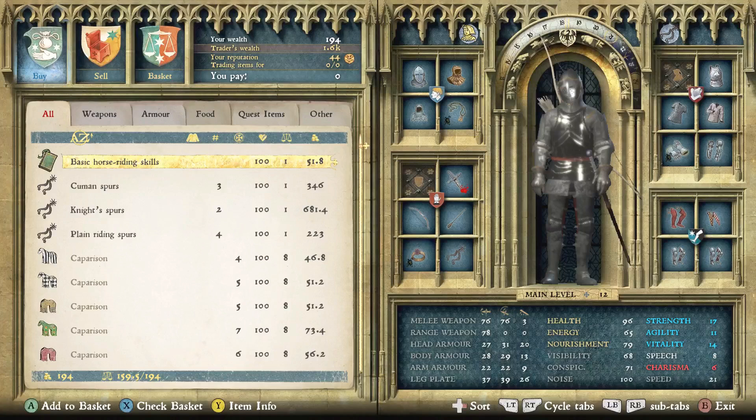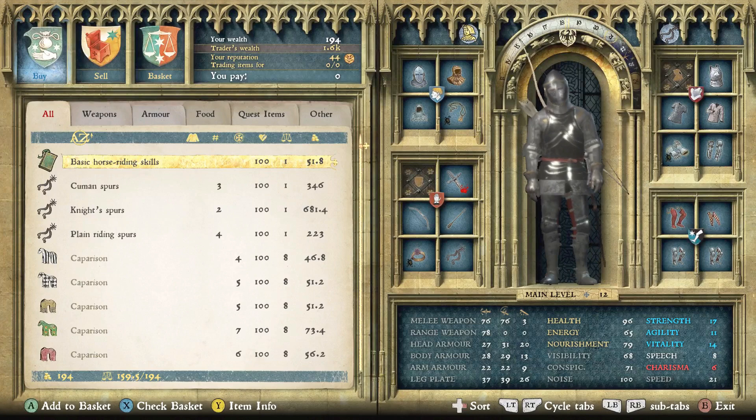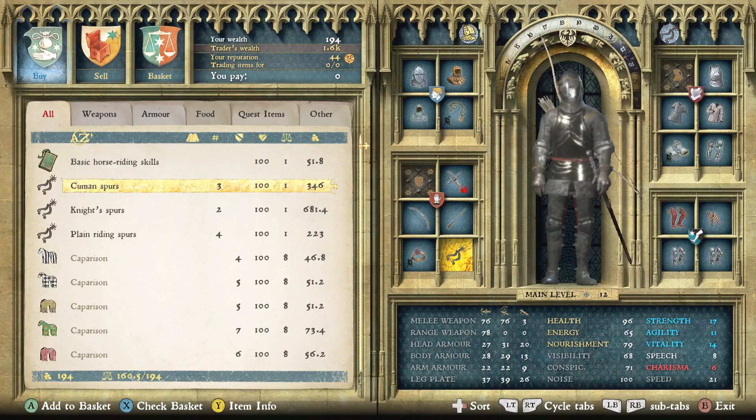Now that you've bought your horse — and they can be a little pricey, so save up — you need to equip it whether or not you're sticking with the basic horse from the campaign. Personally I traded up to a tier 5 horse, because the ones you get during the main campaign are typically tier 0 with very bad stats. Once you have the horse you want, it's time to equip it, and this can also be very pricey — you need a lot of groschen.